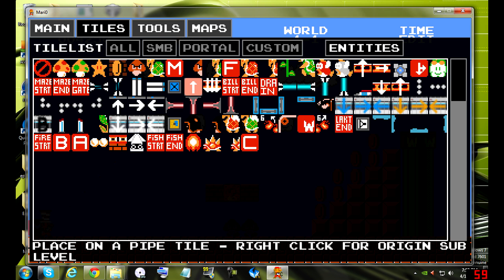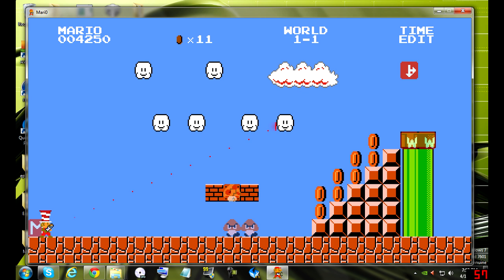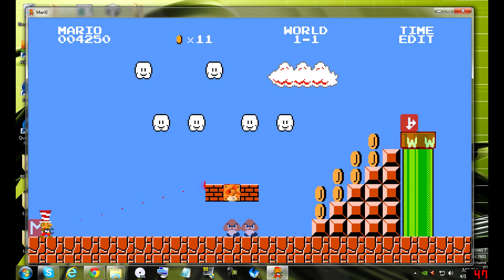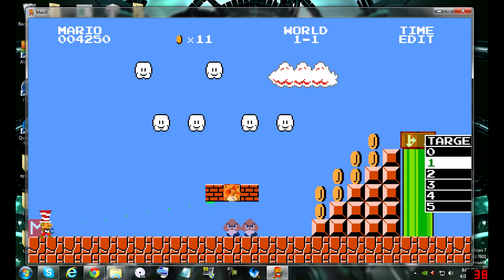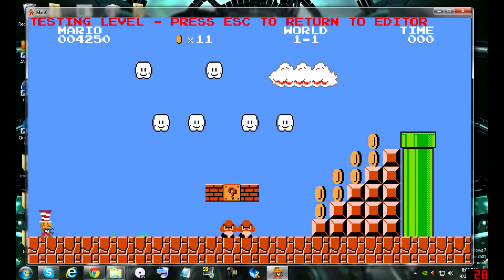We're going to use the up arrow. Place on pipe tile — right click first. Okay, this is the one you want: right here. Two-way street. Place it, place it, right click. Target one — because that's where we're going to be editing our world next. You go to target one, then go to main menu, save, test level.